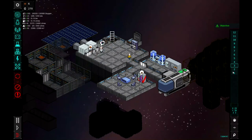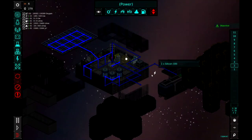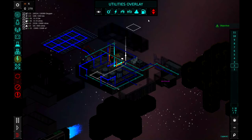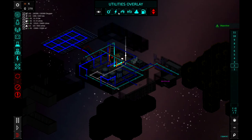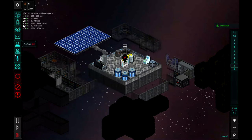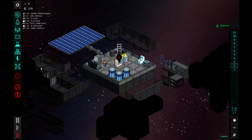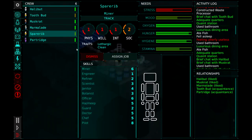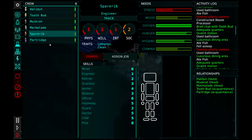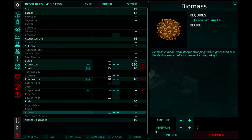I also forgot to hook up the waste processor to power. Let's go down to the second floor and hook this up — Utilities, Power. I'll place the power connection there so it should hook into the power system. I will have to assign someone back to being an engineer — let's go to Spare Rib and assign job: engineer. Hopefully they go and connect that, so then we can have hazmeep Partridge start processing some of the waste, which then I need to turn on biomass and set that to infinite.